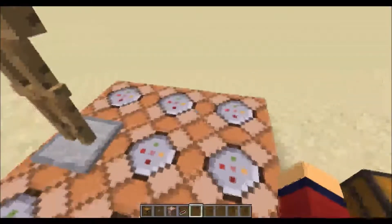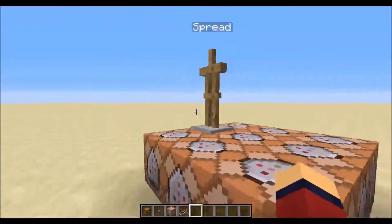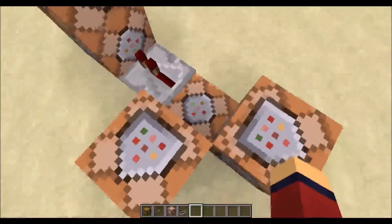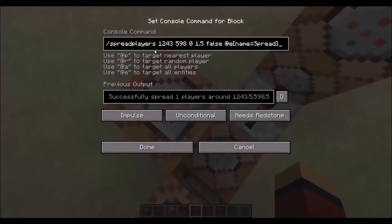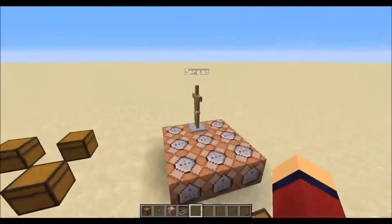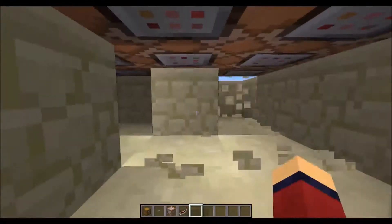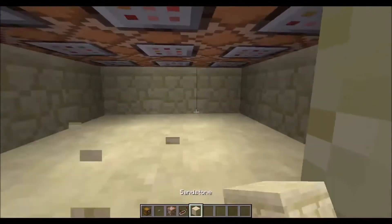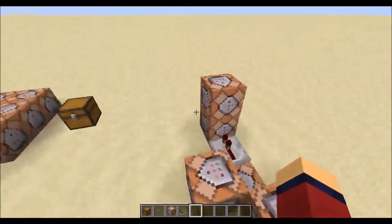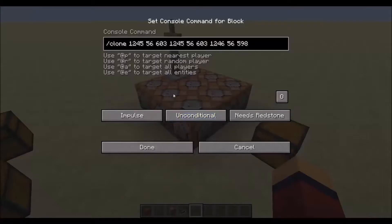It has a spread armour stand, set block, command block, set this back to where — a spread players command which teleports that armour stand — and then set a redstone block underneath this guy here and here. So I've literally just copied my randomiser tutorial and just changed the commands inside.